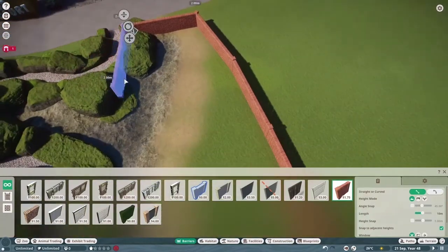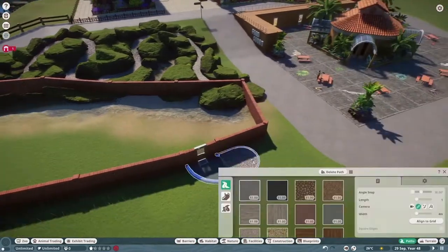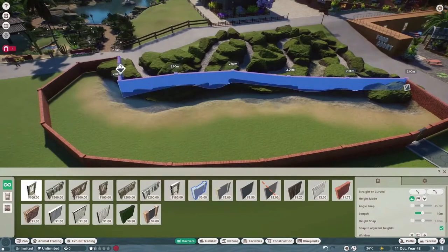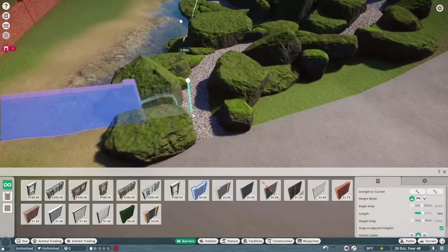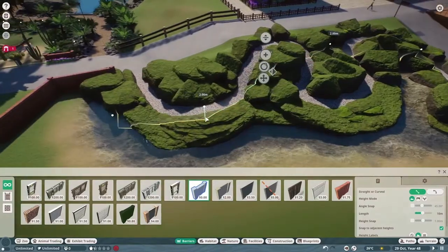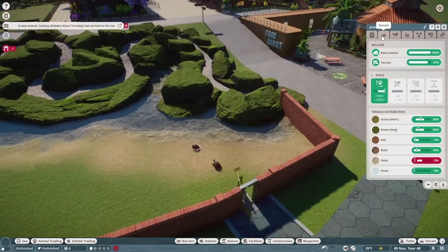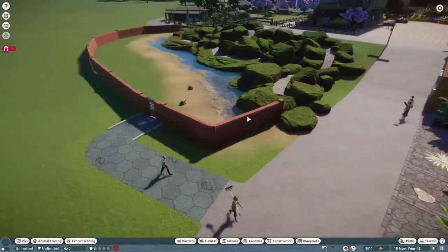Then I put the water in and as soon as I did I thought, well that's the perfect edge to a habitat. I thought if people are walking on this path, similar to what I did with the Galapagos tortoises, it makes a perfect edge for tortoises - and there's another breed of tortoise in the game, the Aldabra tortoises. So I thought let's just get a couple of them in. Clearly they can't cross the water because they can't swim, so that was a perfect edge to an enclosure.